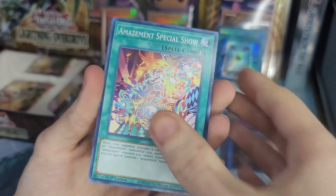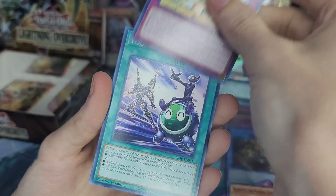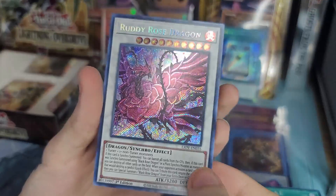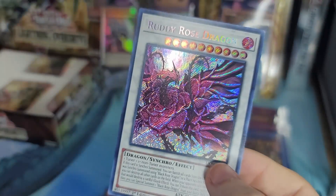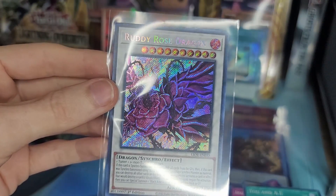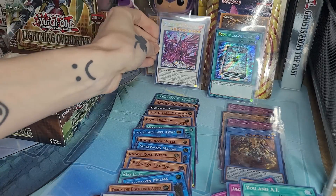We'll do the good old one-two-three-four-five trick. Boo Boo Game, Basil Rose, Black Eyes, Amaze, You and AI - and then finally we got Ruddy Rose Dragon as a secret rare! That is a very gorgeous card right there. I almost lost my mind because I thought that was the Black Rose Dragon but it's not - Ruddy Rose Dragon, wow. So that's our second secret rare. I don't know the price on this but that is pretty crazy.